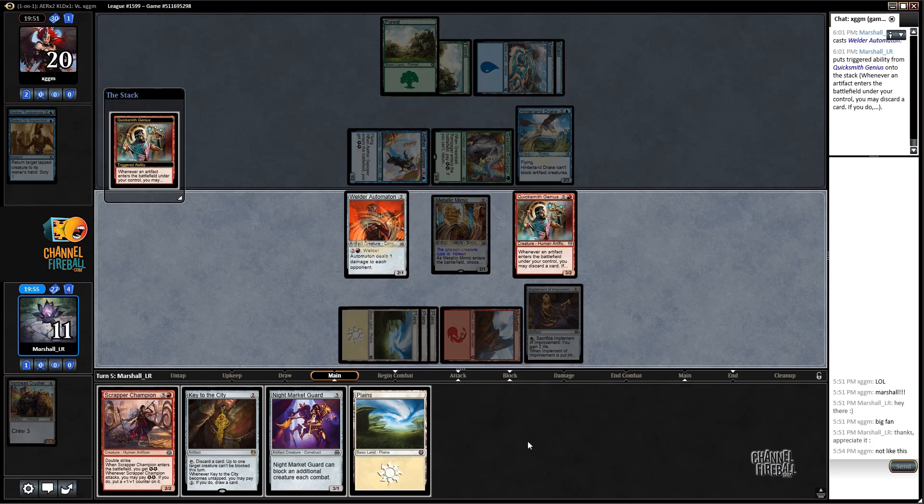I wonder if I can win this game with Scrapper Champion. It comes down as a 3/3, attacks as a 4/4 - that's 8. I can play Key to the City to get it in; it needs to get in three times - 3, 6, 9. Do I win that race? Probably not. Actually maybe I do - I get two extra life off of the Implement, and I can double block if they play another ground creature. I can go block-block with Night Market Guard to soak up a bunch of damage too.